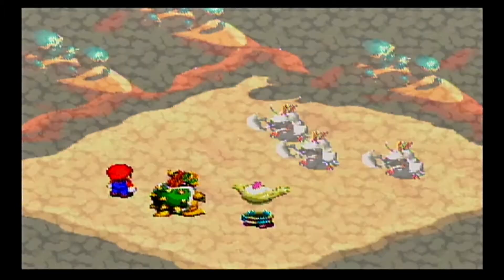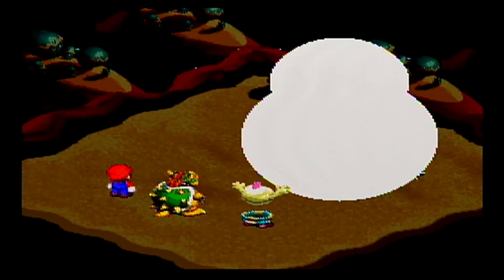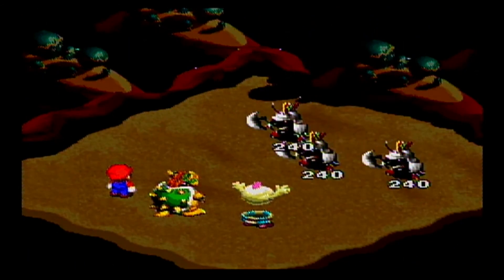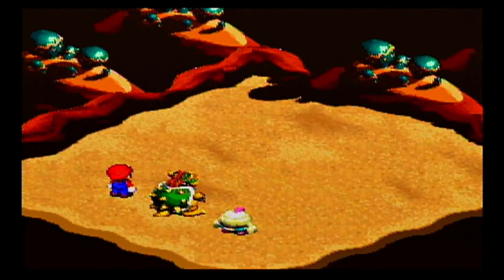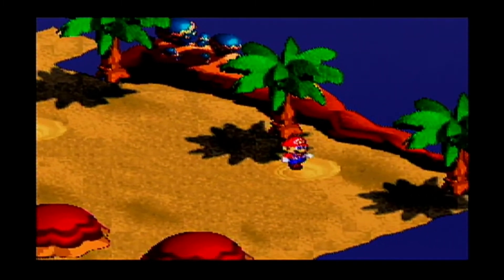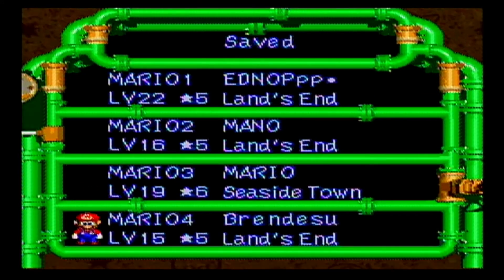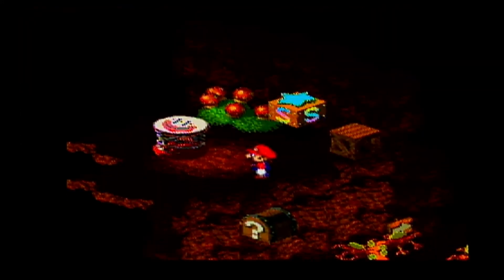We'll just take them out. They were really trying to get away from me. Now I'm in the underground — let's save. We are almost to Monstro Town.